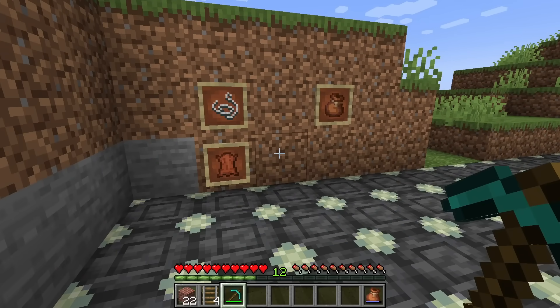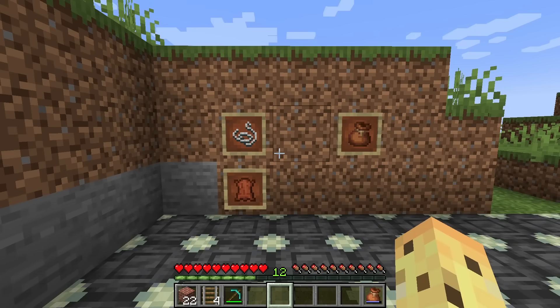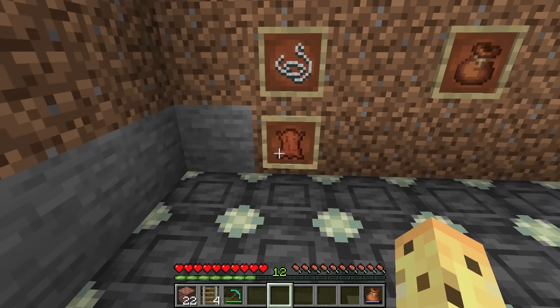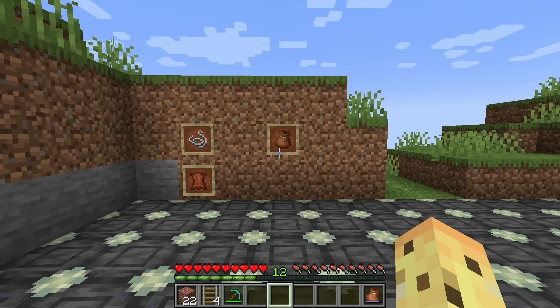It's interesting — I feel like Bedrock players by and large really like the new bundle, but a lot of Java players are saying 'eh.' Here is the new bundle: instead of being crafted with rabbit leather, it's now a single piece of leather and string. You can get this on day one basically always now, which is great.